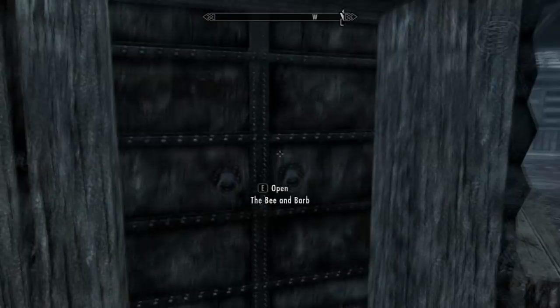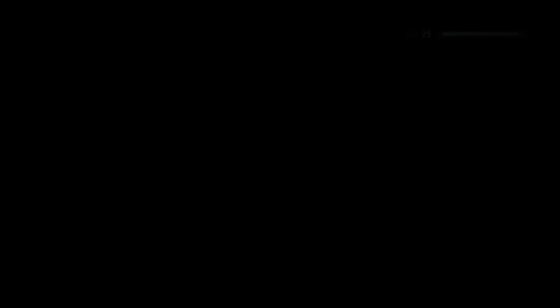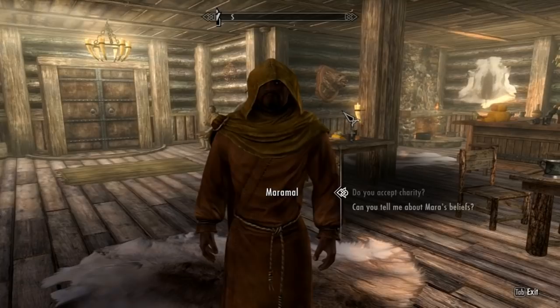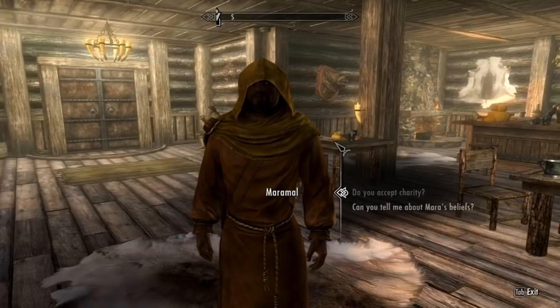First of all, you're going to need to know how to marry somebody in general in Skyrim. You're going to want to go to Riften, and in Riften you want to go to a place called the Bee and Barb. Here you're going to want to talk to a priest — I think it's Maramal — and he'll basically tell you all about the custom of marriage in Skyrim. He'll give you the option to buy the Amulet of Mara, which you'll do. Once you buy that, you're going to go to Lydia and do exactly what I'm about to tell you. Then go back to this guy, he'll tell you that your wedding is arranged, you'll go to the temple, which is also in Riften, and then you'll get married with Lydia.